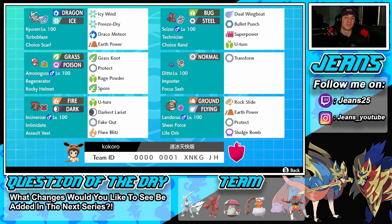In the middle-left slot we have the one and only Amoonguss — a great support Pokémon with Regenerator. As its item we're throwing in a little curveball with the Rocky Helmet. I feel like it's such an underrated item — it throws people off and does a decent amount of damage against physical attackers. Moveset is Grass Knot, Protect, Rage Powder, and Spore.